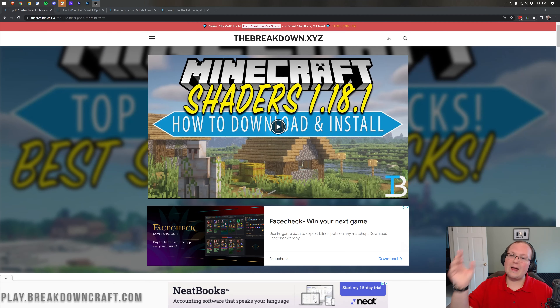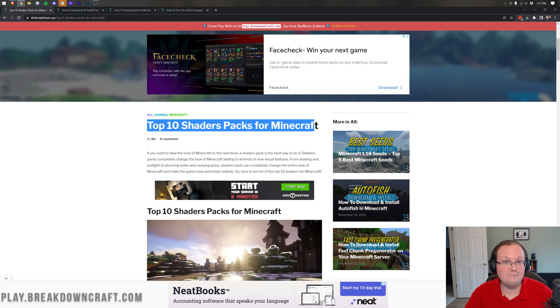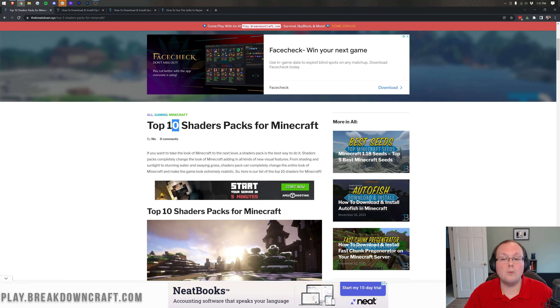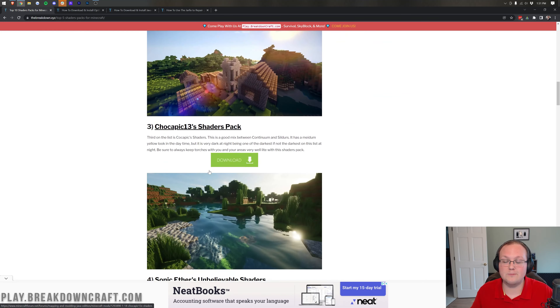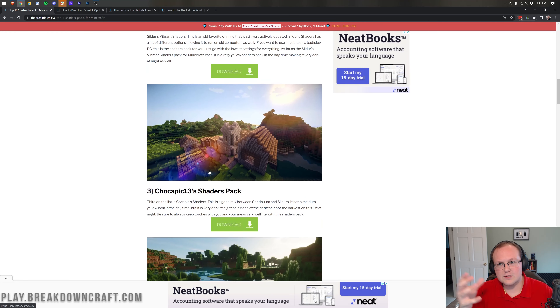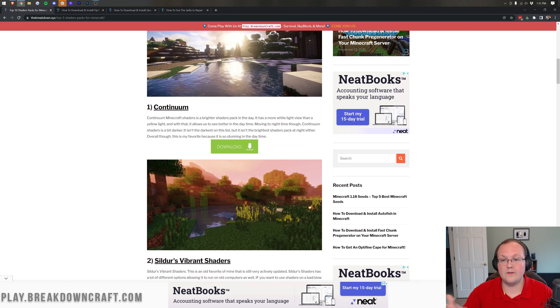So let's go ahead and get shaders. The first thing you want to do is go to the second link down below, and that's going to take you to our top 10 shaders packs for Minecraft — and we're always adding more to this list. You need shaders packs to run shaders. Basically, the shaders pack is the shaders itself. OptiFine is what is used to run those shaders packs.